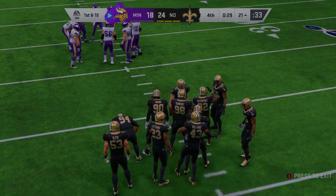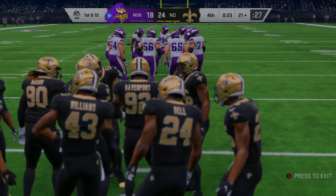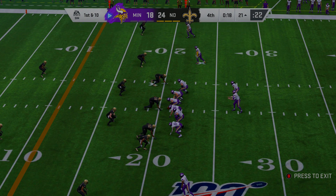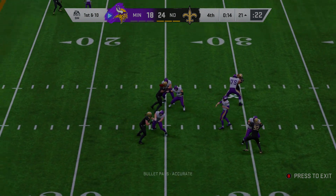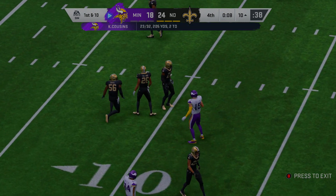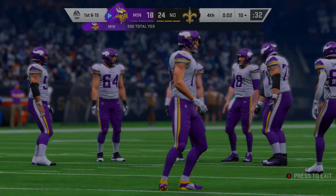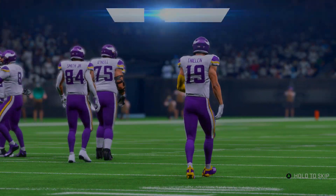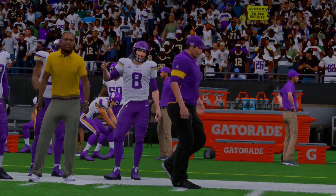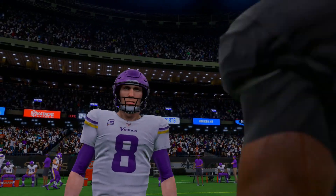We're in New Orleans. If you remember, the Vikings pulled off the upset in real life. Here it's a six-point game and the Vikings are close to the red zone with 16 seconds left and no timeouts. Kirk Cousins finds a receiver to the 10-yard line but they can't spike it in time, and we have our first reverse game — the Saints change history and win it. Saints win 24-18 and the Vikings go to the losers bracket as loser number one for the NFC.